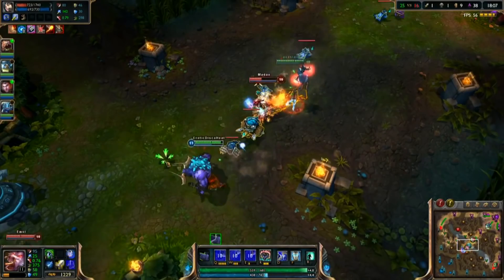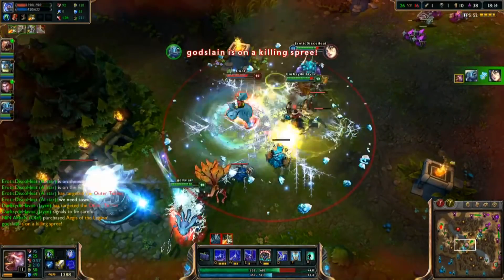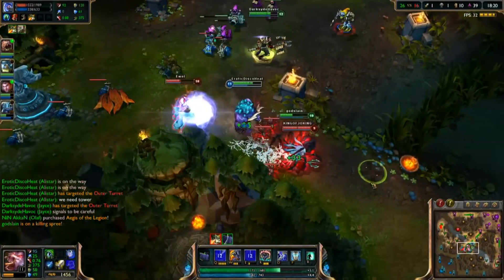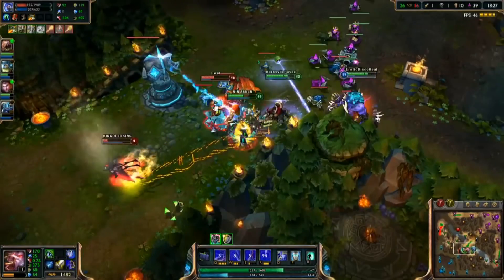In this case Alistar wasn't really getting much gold or experience, although at the time there were several gold per 10 items that would give you a passive gold gain every 10 seconds so you could get some level of income. But the true goal of the strategy was to snowball your main carries and give the team a significant advantage. And Alistar was at the forefront of this — he's the one that made this entire strategy possible.